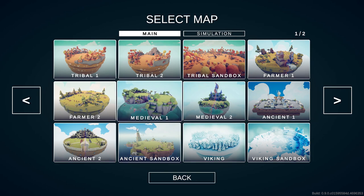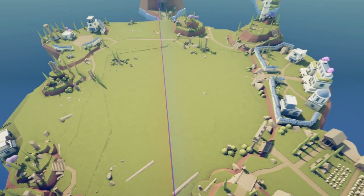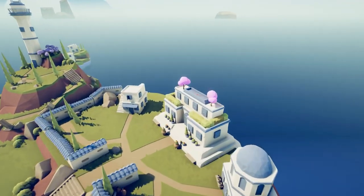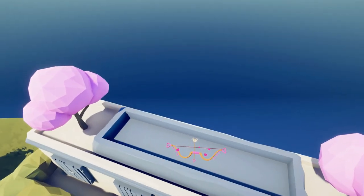Our cupid unit is going to be located in the ancient sandbox, off to the right side, on the top of this roof right here. You'll see a bow and arrow with hearts in it.